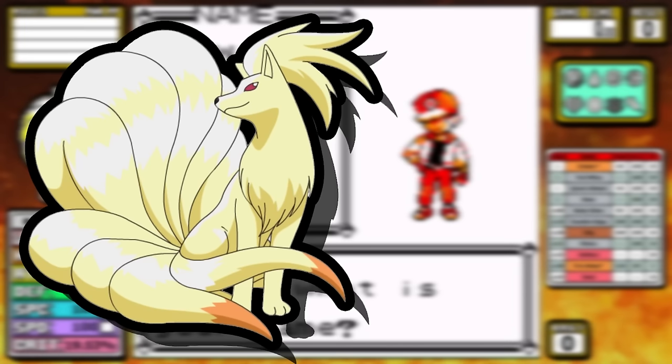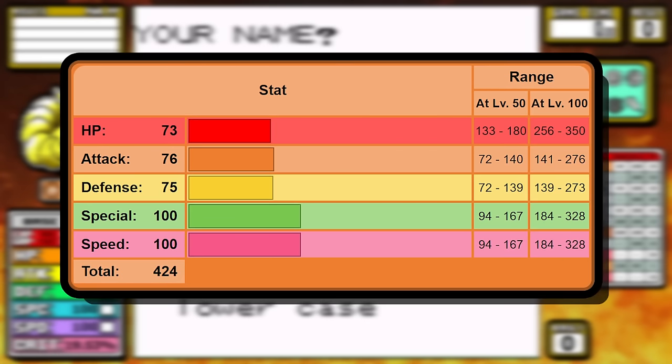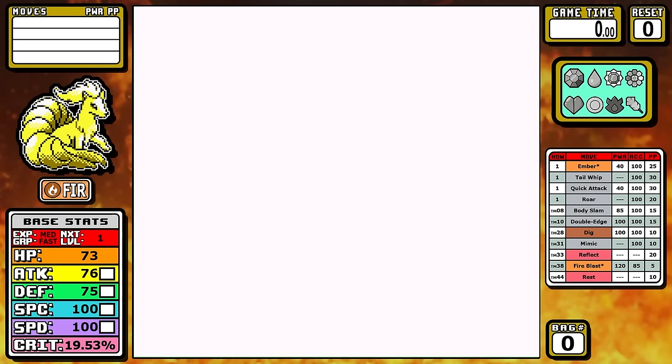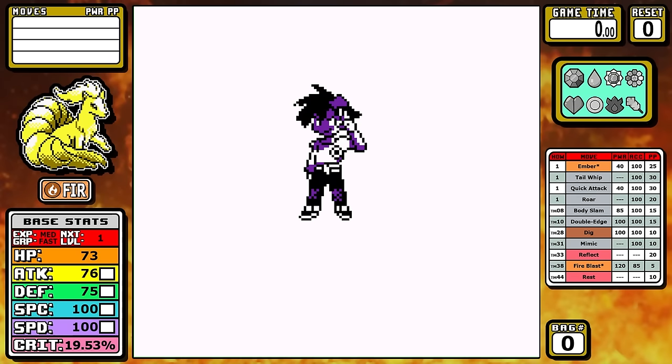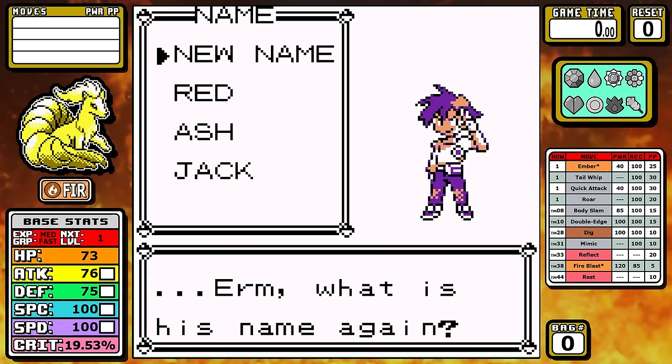Today we'll be doing a solo run with Ninetales, and I didn't really have much hope for this run going into it. Now if you look at the stats, there are two things that jump out: it has a really nice special and speed stat of 100, and the rest of the stats are really solid as well. The problems are going to start with the extremely shallow level up learn set, and mainly the fact that Flamethrower isn't a TM in Generation 1 for some reason, which means you're just missing out on pretty much the best fire move in the game.